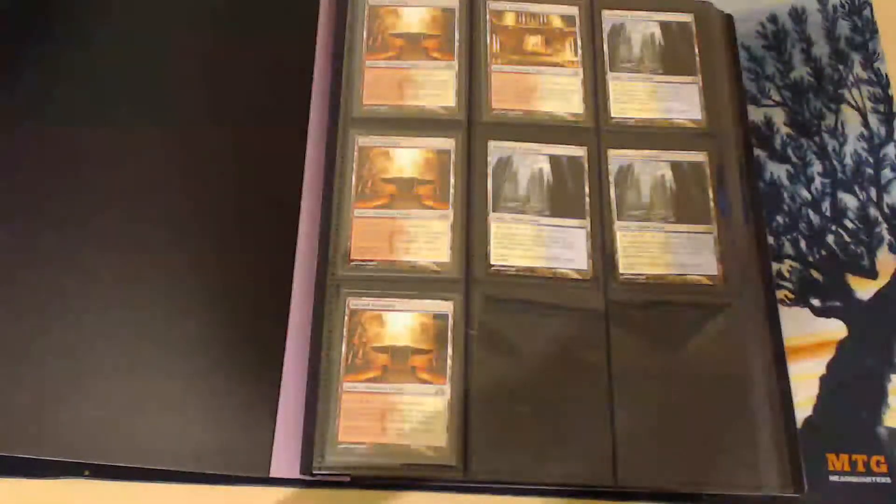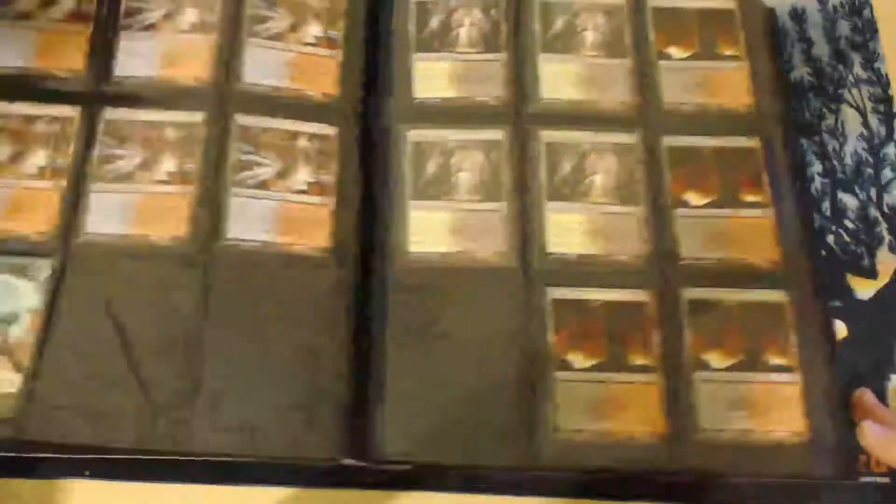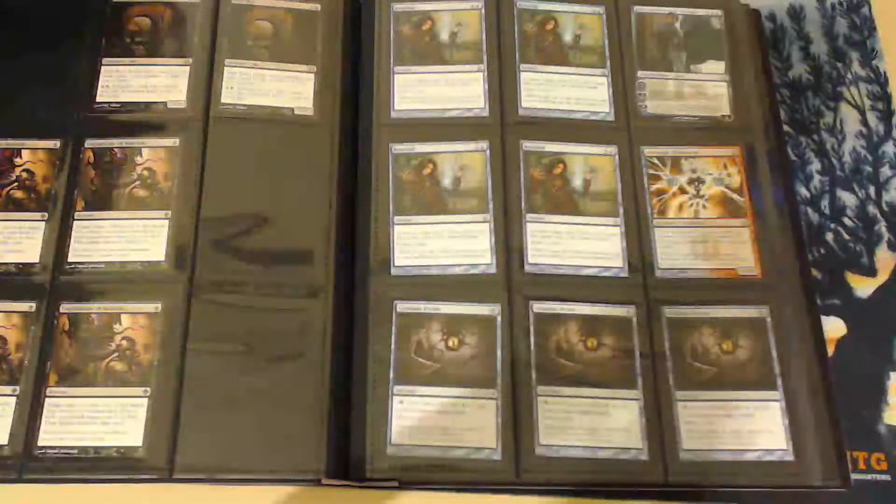Obviously we have our standard shocklands — Sacred Foundries and Hallowed Fountains. I eventually want to trade my Gatecrash ones into the original Ravnica versions. I have a lot of shocklands. Page two: Steam Vents — I have six of them now, and that pretty cool Tom Ross token. Godless Shrines, Blood Crypts. I kind of color coordinate my binders — on the left I have some black, and on the right side some blues.